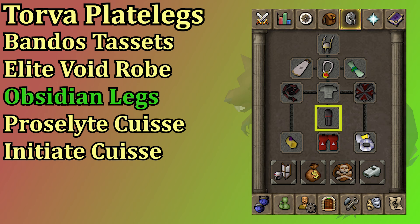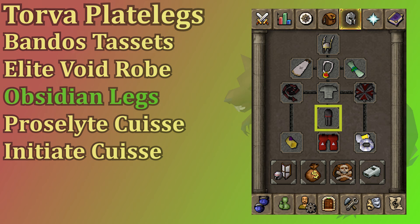In your leg slot it's pretty much the same as the chest, only there's no fighter torso equivalent for your legs. Torva is best in slot with bandos tassets next, but both are very expensive. If you're wearing the void helm you want to have the void knight legs. The obsidian legs have a little bit of strength bonus which is nice, and then from there you could go proselyte or initiate and maybe as low as just some rune plate legs.